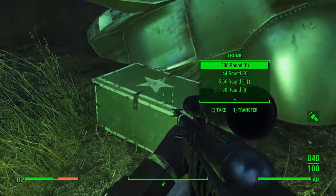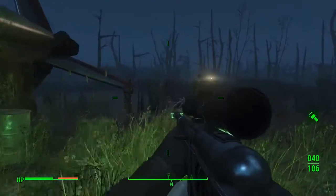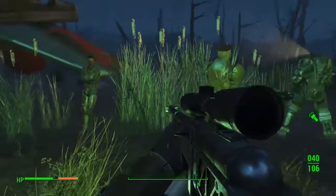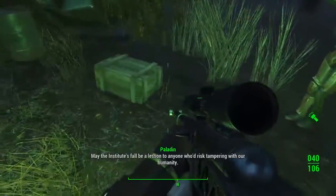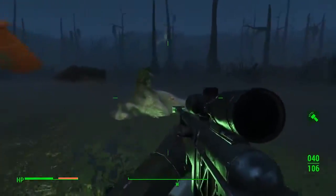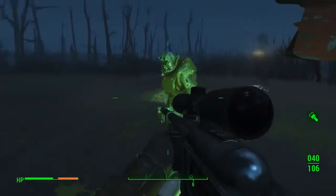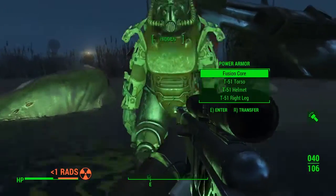There's a little box next to the wreckage with some nice ammo and all sorts of things in it. The Brotherhood of Steel have decided to join me right now on this little adventure — in fact, they're the reason I came over here, because I was wandering past and didn't even see this. But I'm glad they did distract me, because stood right here in this little pond is a power armor set.